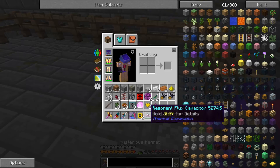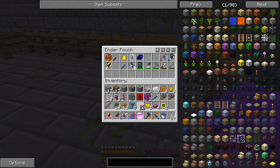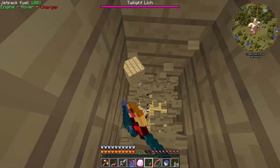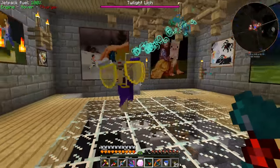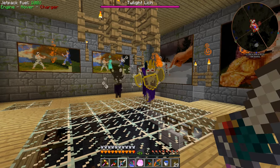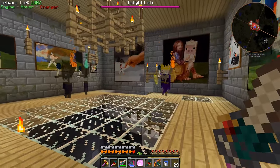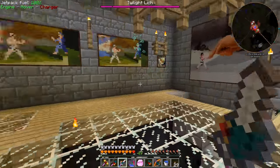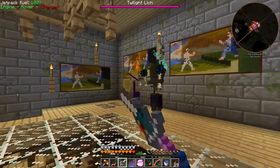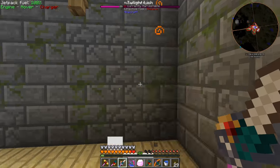All right, we'll let things render in — this actually looks like a rather small one. The twilight lich is a little different: he shoots out these flame balls and you have to shoot them back at the lich and then destroy his shields. It takes a bit of practice and some luck to actually hit his shields down. There we go — his shields are down now. He spawns these zombies and we can just kill them with our sword pretty quickly.